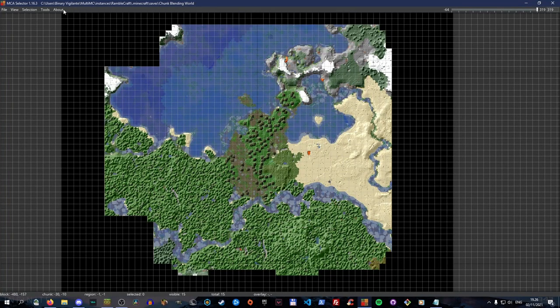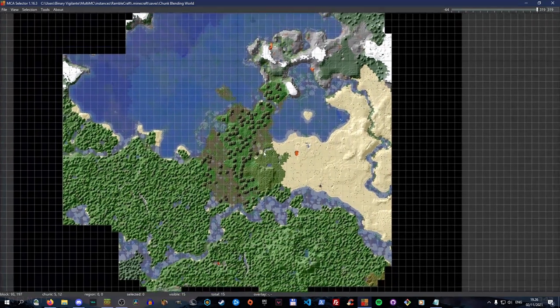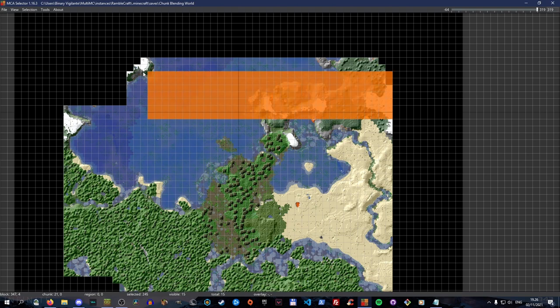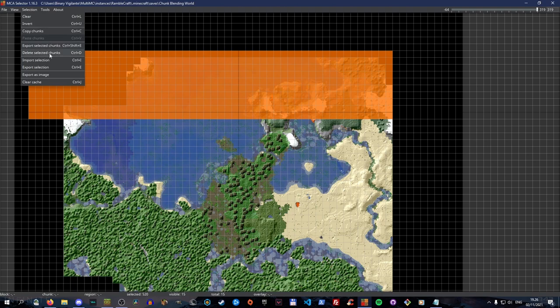Just to show how I'm doing this: I'm using MCA Selector 1.16.3 to basically delete the chunks around this general area. I think it would be cool to chop it off in the middle of the mountain to see how it's actually going to handle this. All I've got to do is select, then selection, delete selected chunks - control D basically.